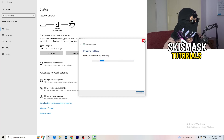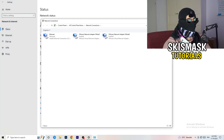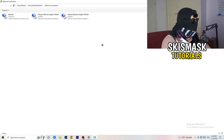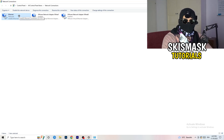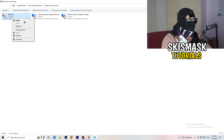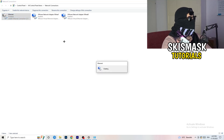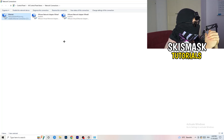Next, click on 'Change Adapter Options.' Depending on whether you use Ethernet or Wi-Fi, right-click your connection and click 'Disable.' This disables your internet on your PC. Note that you need administrator mode for this to work. After about 20 seconds, right-click again and click 'Enable.' Wait for it to reconnect.